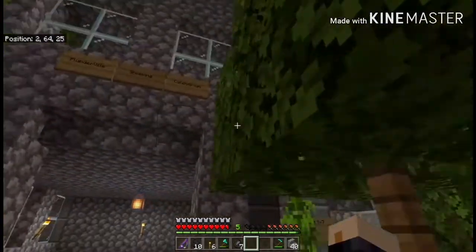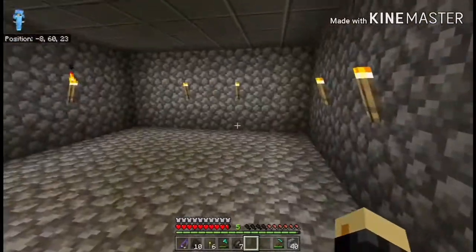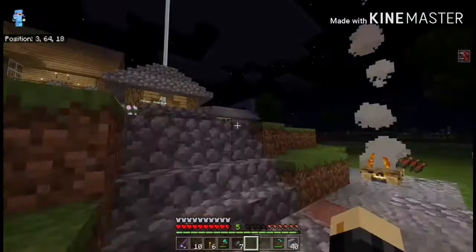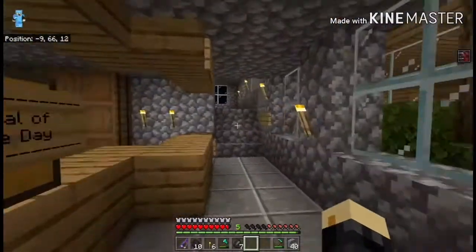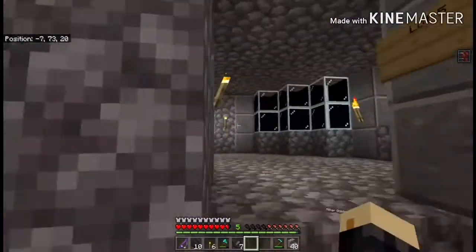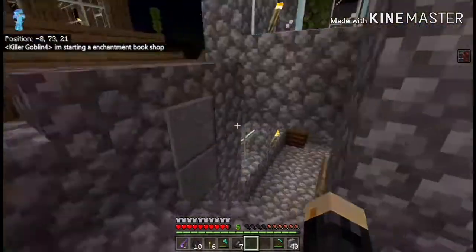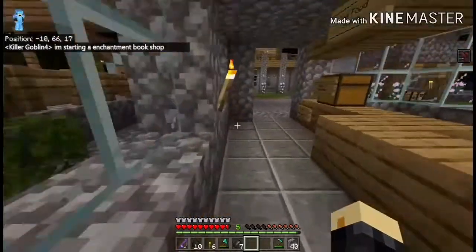But then after that we also have this building, which is where the new shops will be — they're like lots, you need to buy them for 25 diamonds I think. And then we moved Marcus's store here, and we got another floor, and there's one up here. So it's a very good way of organizing the shops. I think it was Noah's idea, so very good Noah.